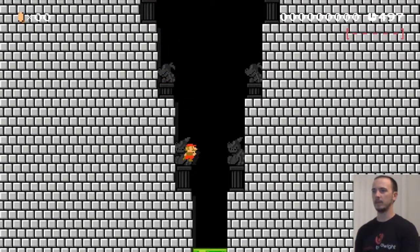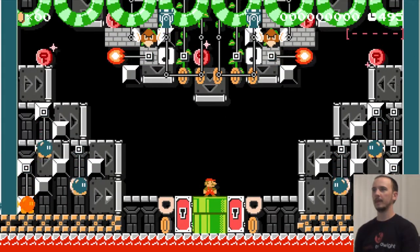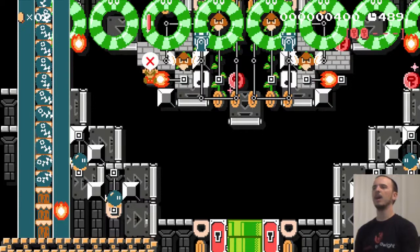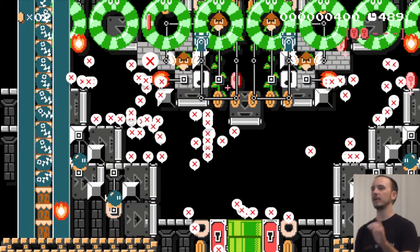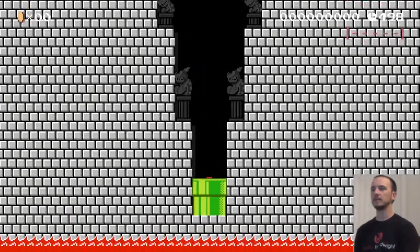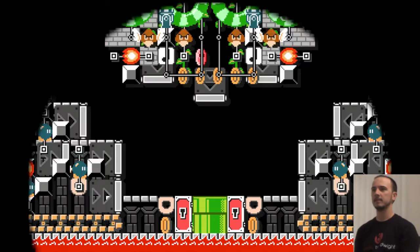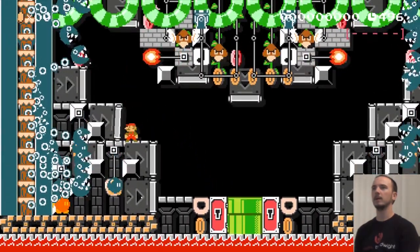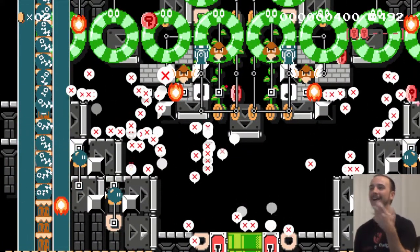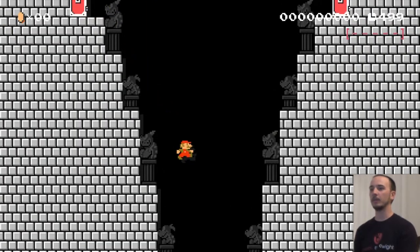I guess there's only one way to go. Seems straightforward. Oh damn it — gotta be more careful with the flame. Looks like two more on the right. Chain chomps are gonna be a little crazy. I see the walls are slowly going inward, so that is the theme of the level, clearly.